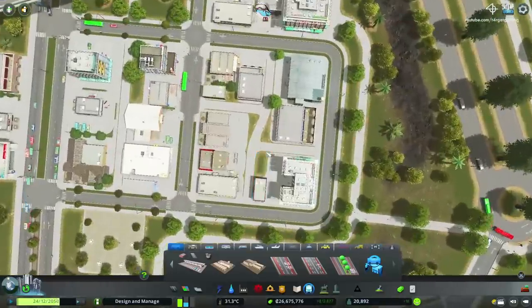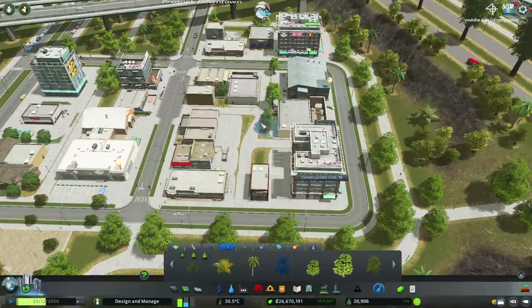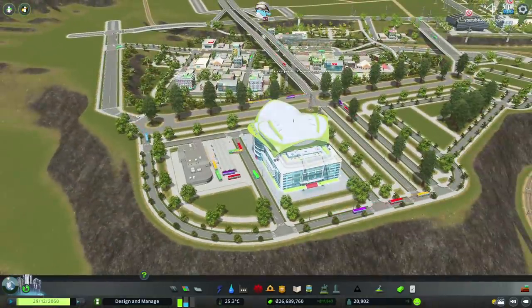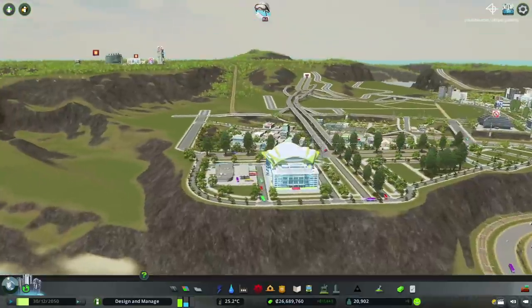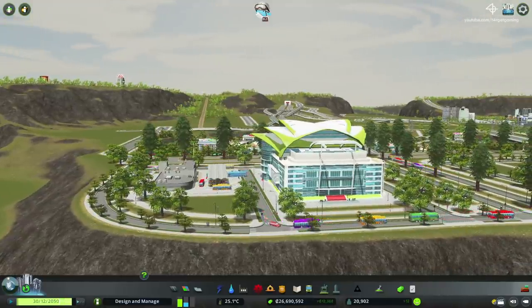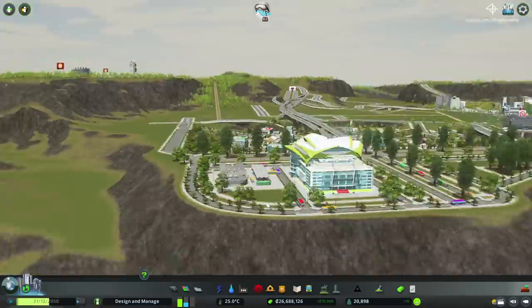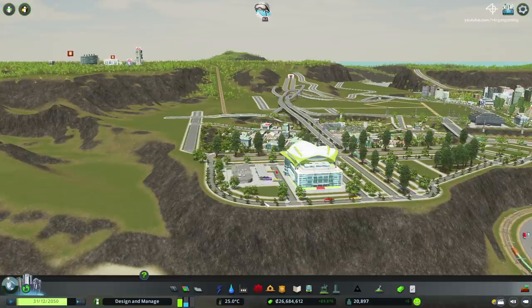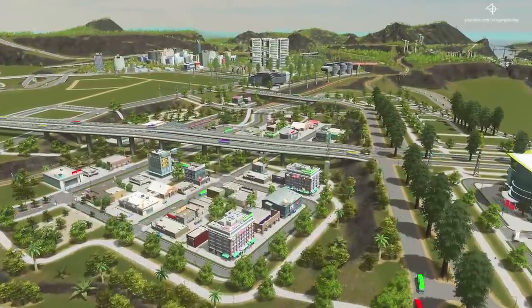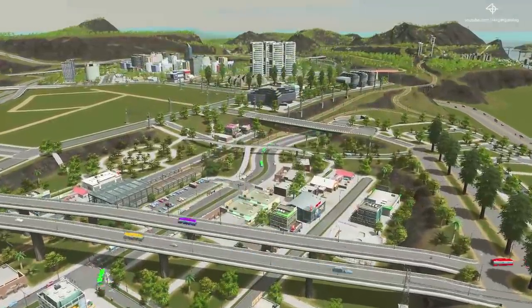I've rebuilt the pathway in this location, planted some trees, and filled this area with commerce as well. I finish the whole thing by placing some trees, and honestly it doesn't look bad at all. I was initially worried about drawing attention away from the expo center, but because the intercity bus station is such a low-height building, it doesn't really have a negative effect on the footprint. That's going to be it for this video — I hope you've enjoyed it, thank you for watching, take care, and as always, have fun!